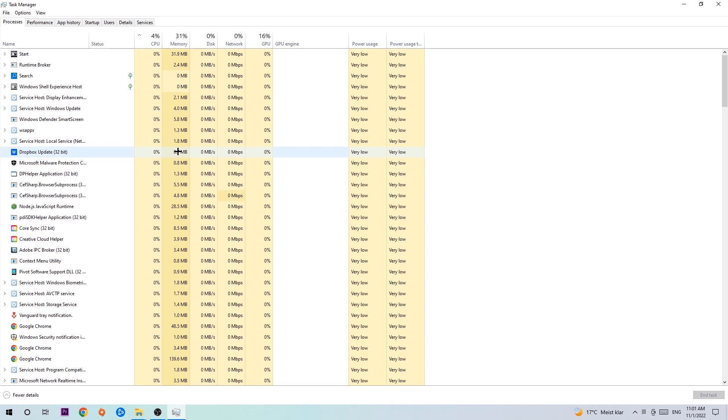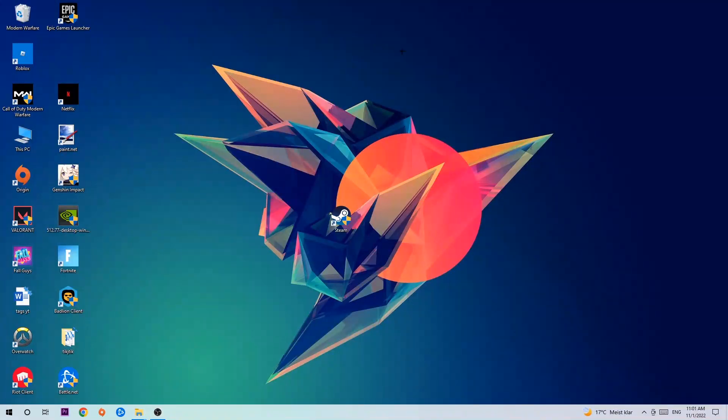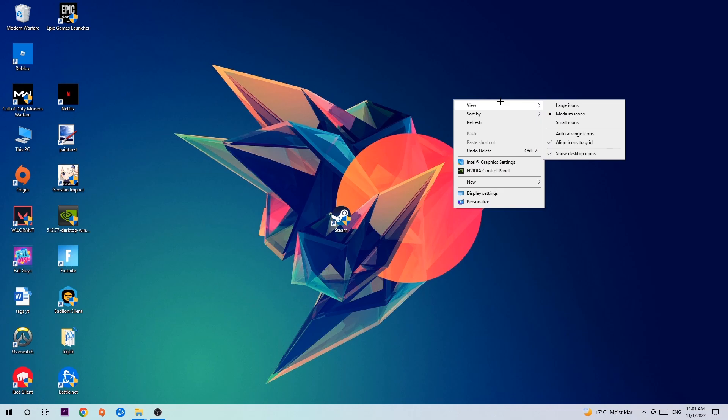A second reason — and this was the case for me — is that there are some third-party applications that can cause your game to crash or freeze. So just trust me and end every single process. Once you've finished, right-click an empty spot on your desktop and navigate to the very bottom where it says Display Settings.